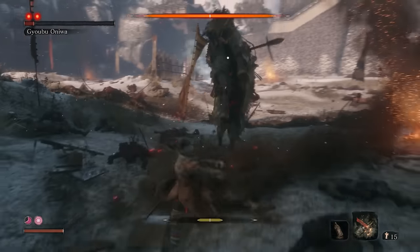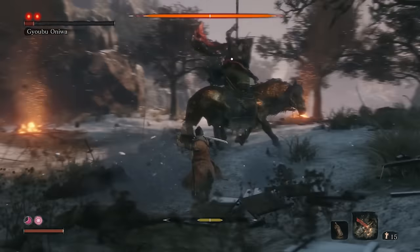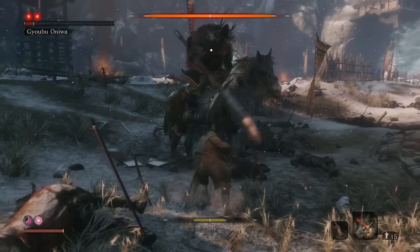If you're not comfortable parrying his attacks, you can just use the block method, followed by 3 hits when his spear gets stuck in the ground, for the whole fight.